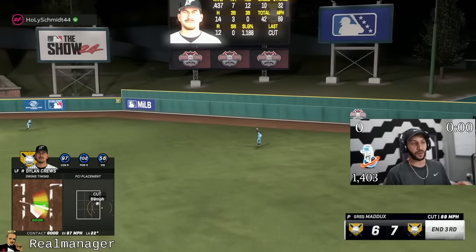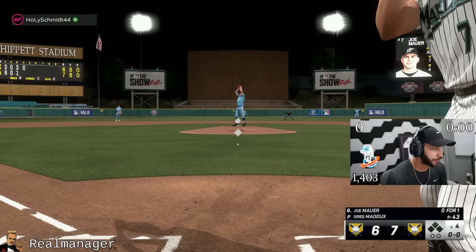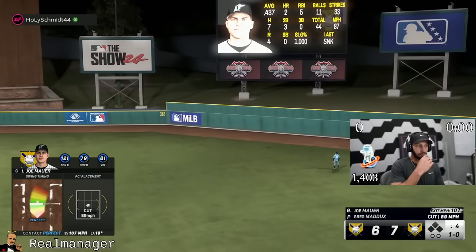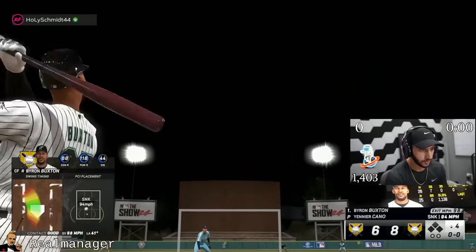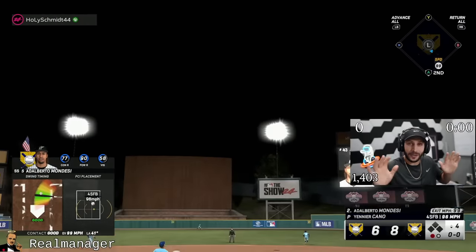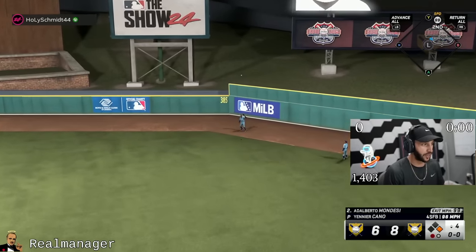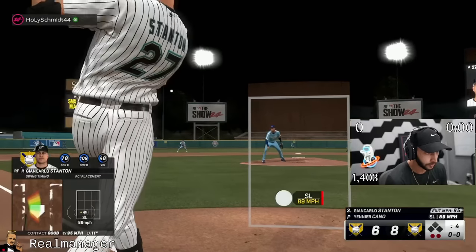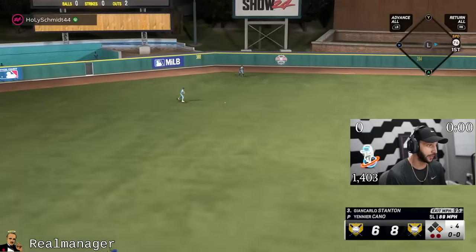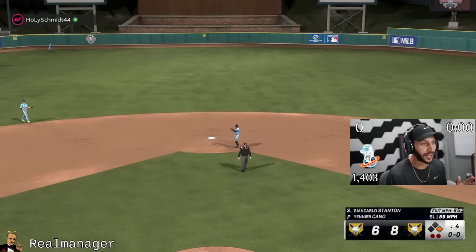The last two balls — the outfielders didn't move more than half a foot. You think Joe Mauer can hit a home run for me? You know what would be great — it would be great if I did not talk while the pitch was coming in and tried to hit a baseball. There we go. I'm still talking and hitting a baseball, by the way. Max Muncy is two for two, two homers — let's make it three.